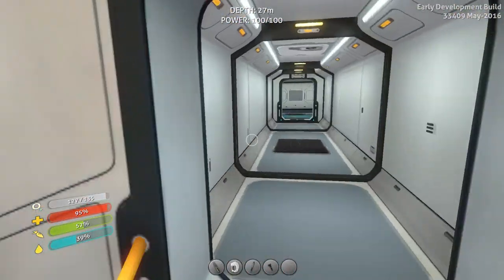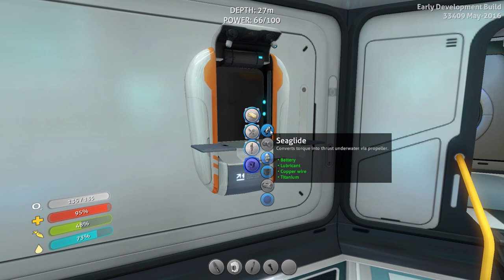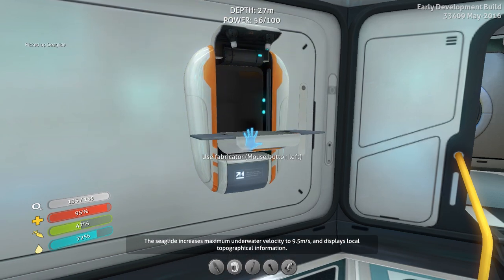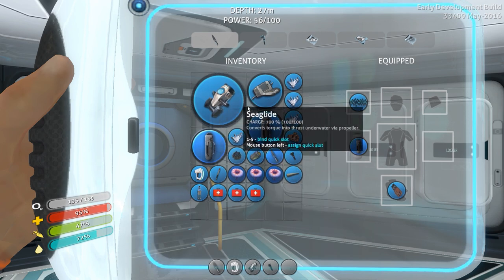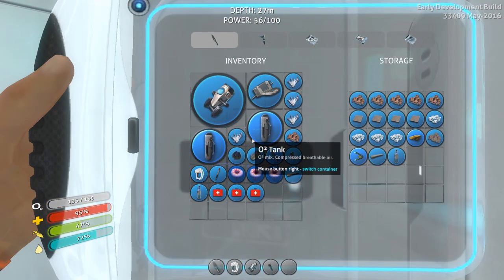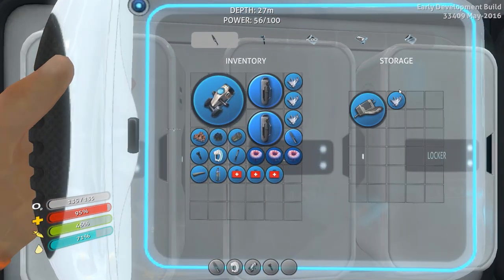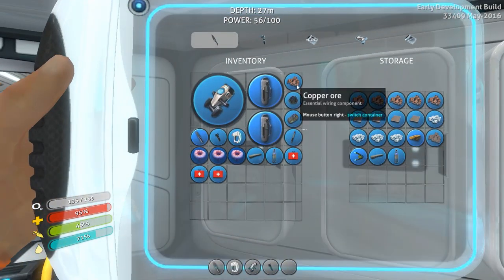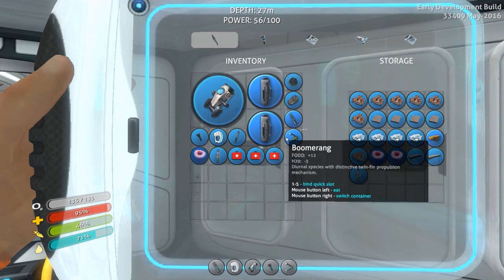Let's see what we need for the sea glide — battery, lubricant from the creepvine seed clusters, copper wire, and titanium. Very easy. The sea glide does take batteries — they've actually increased the speed at which the battery drains, which I'm not very happy about, but you can switch batteries repeatedly to make up for it. We're going to head out towards the island where we can get some diamond. I really want to find stuff to scan. Let's cook up a boomerang fish for food.